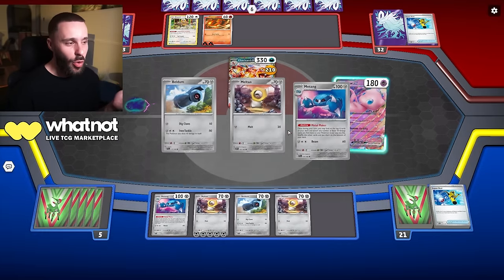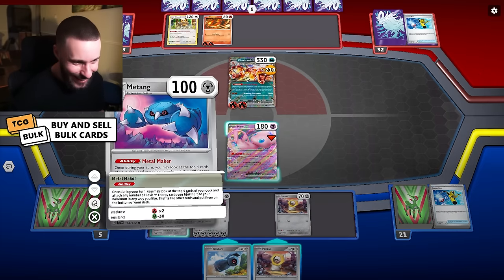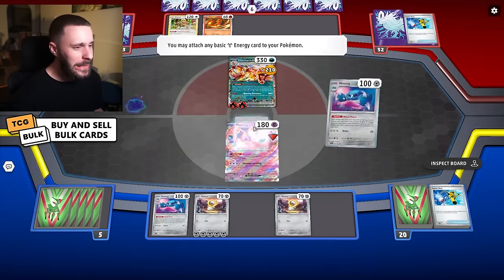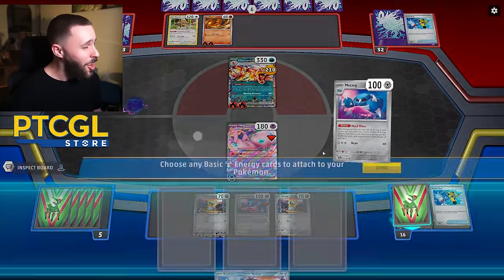I want to just get good draw here. That's bad. I guess we're going to go for a Genome Hacking. Come on, Metal Maker — you can hit three energy here. I believe in you. Metal Maker for two — it's okay, it's more than enough. I guess I'm just going to Genome Hack out of sheer bad luck. I'll get energy on here, just don't like the fact that this is probably going down next turn and we probably don't have a follow-up either.